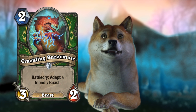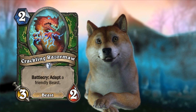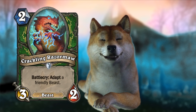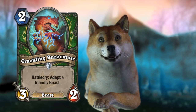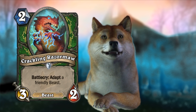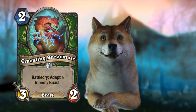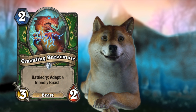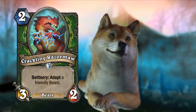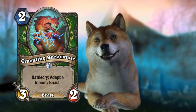As a 2-mana 3/2, that's your vanilla stat line — you would never play a 3/2 in constructed that doesn't do anything else. But the adapt effect here is actually quite powerful for the mana cost. If you have one friendly beast on the field — very likely, considering most hunter decks going forward are going to be playing with Marsh Queen, which means a deck full of one-drops — you could give it +3 attack, make it poisonous, give it extra health, or give it stealth to keep it alive.